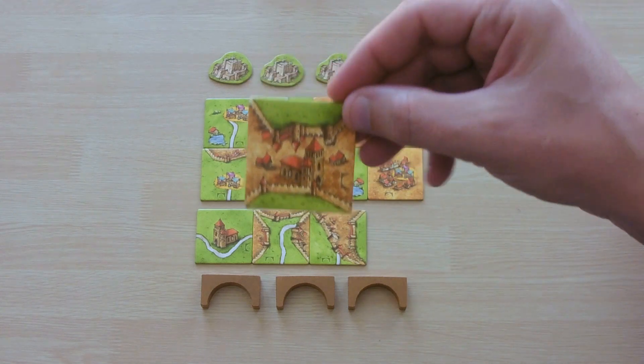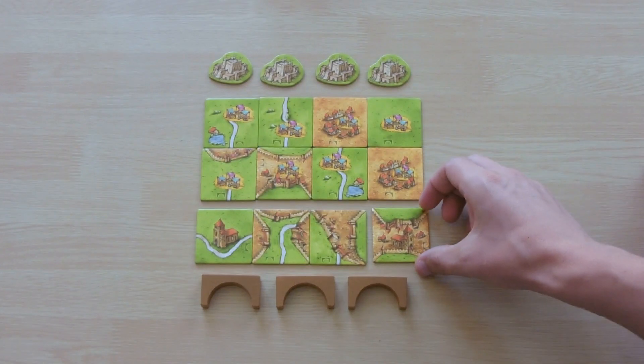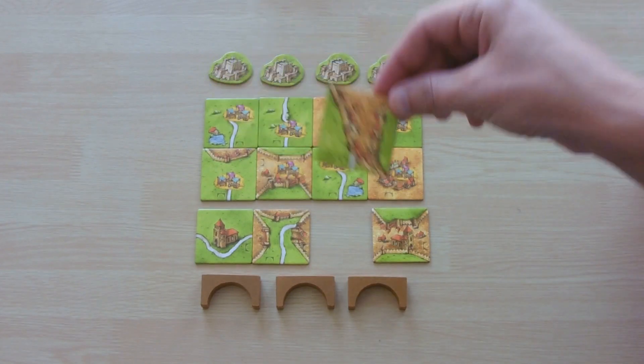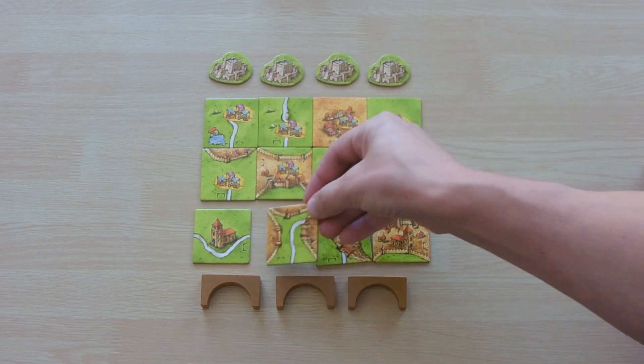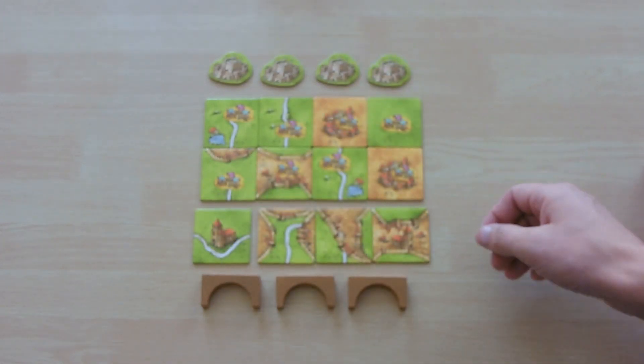These are our new tiles. We have a city with a monastery in it, so you can place your meeple on either feature. We have a cornered city, a three-ended city with a road, a monastery with a road going around it, and then our bazaar tiles.